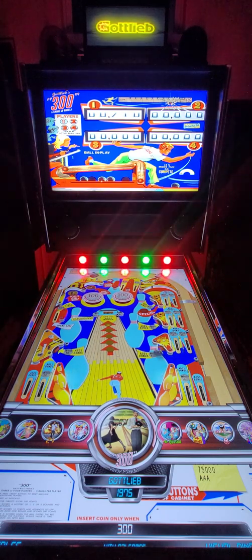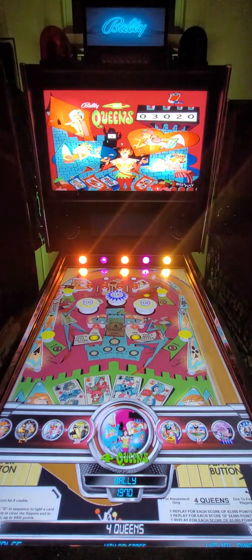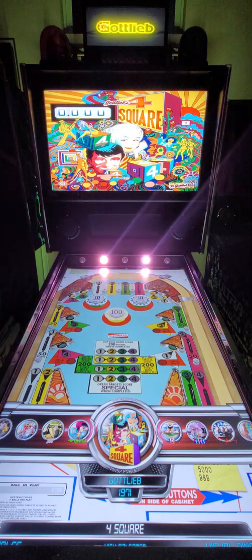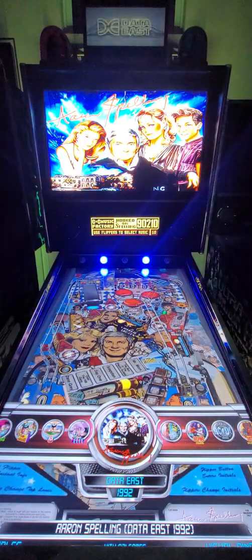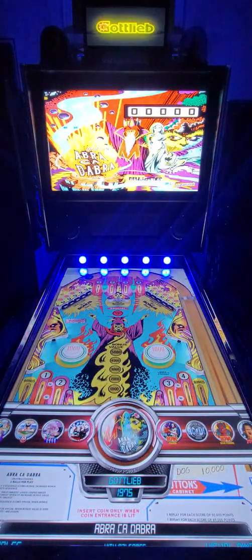On tables that have more meaningful branding, like this one, they put the brand logo as the topper — Gottlieb again, Williams, and another Williams here. That's being added along with Data East.